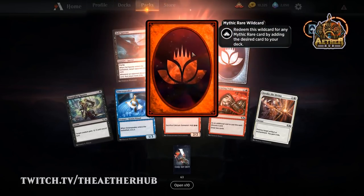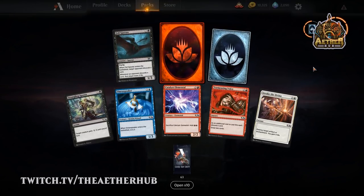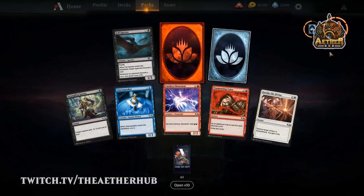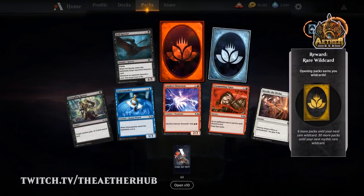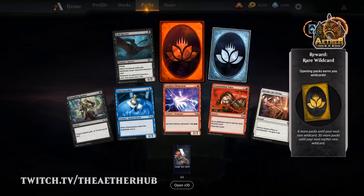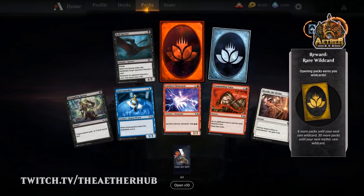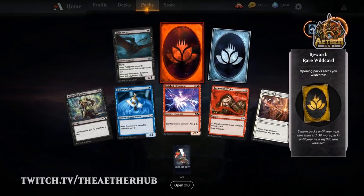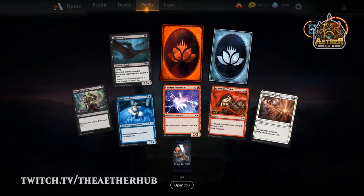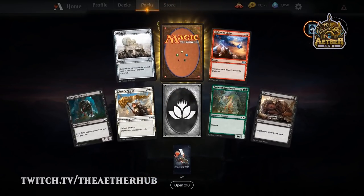There you go — you got your mythic wildcard. Another mythic! Double mythic! Why don't they have a separate radial ticker for the mythic wildcard? It replaces your rare wildcard. How many packs is it to get a mythic? Thirty? Yeah — so it's six more packs until your next rare wildcard and thirty more packs until your next mythic. Damn, that's a lot of packs.